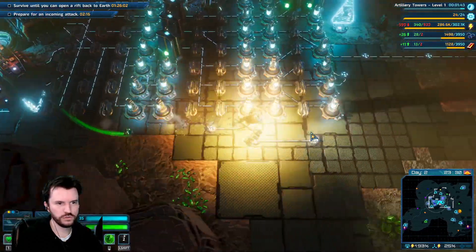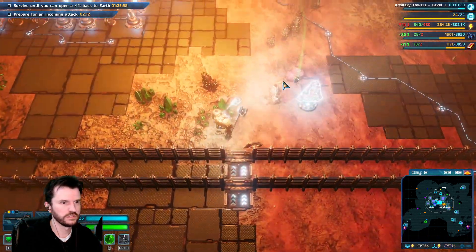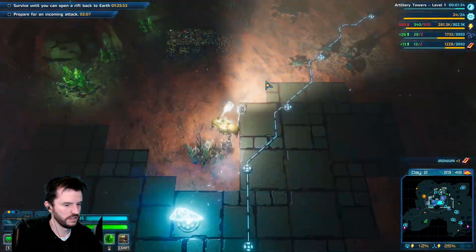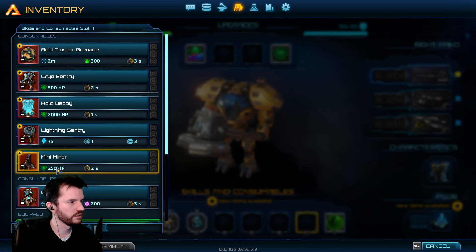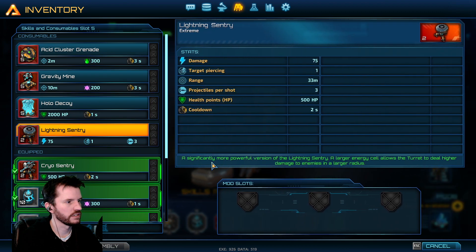Upgrade those. There goes the comet. We should have access to — there we go. A mini miner, cryo, and lightning.